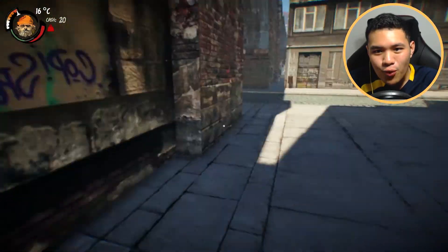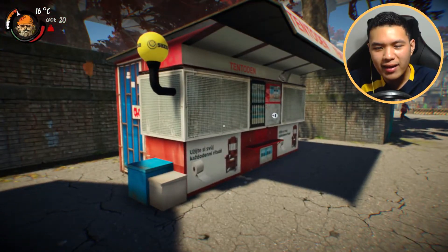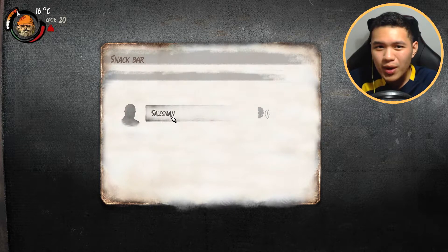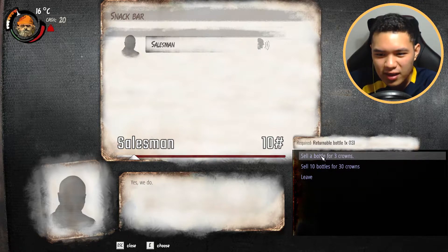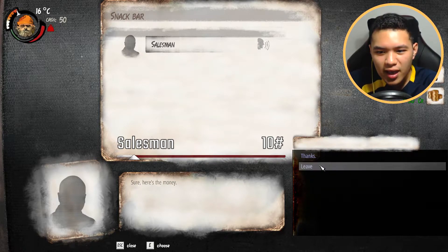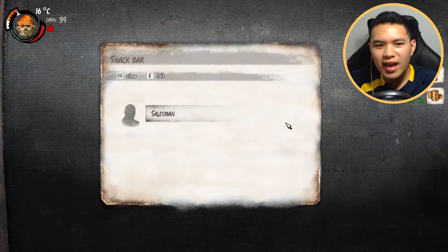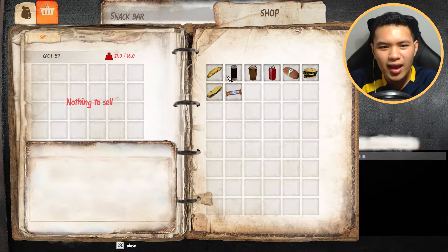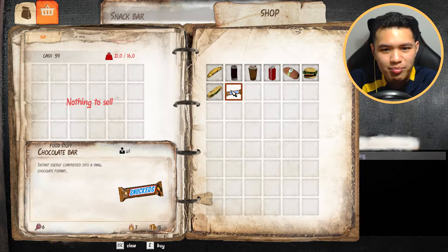I think this is the place - the tobacconist. The tobacco guy is over here and there's a salesman beside. He buys bottles from us. We have 13 bottles and we're going to sell them. We got 30 - selling one for three crowns each. Thank you so much my friend. Snack bar! We're going to see what kind of snacks it sells. We got some rolls, some energy drinks, some chocolate bars.